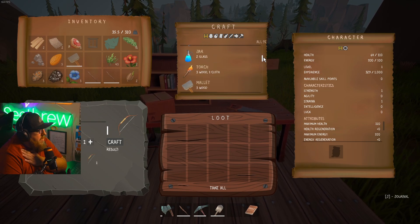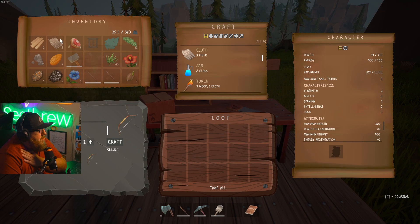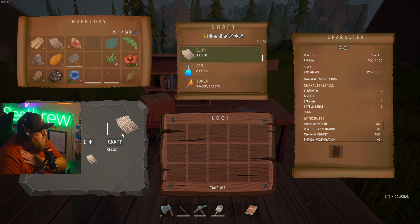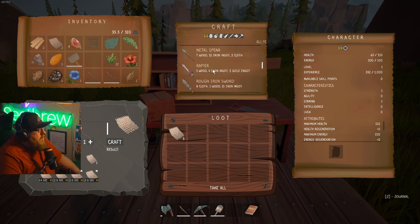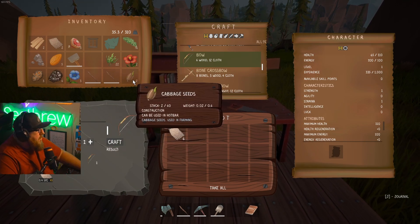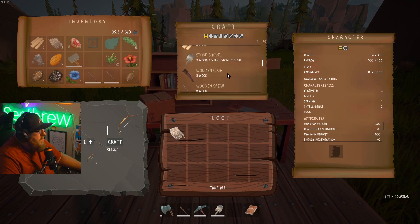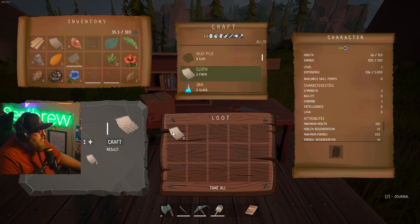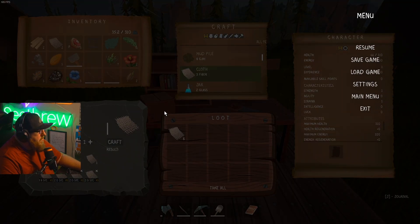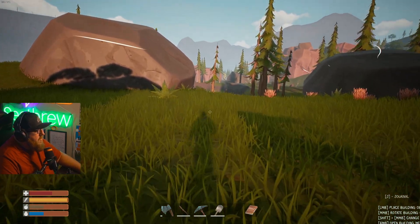One thing I will say is I feel like the crafting menu should look exactly like the inventory menu. Only being able to see three things at a time really sucks. That do be sucking. Where's that bow at? Six wood, 12 cloth. I don't have six wood but I can go get it. 12 cloth — I've got seven, eight, nine, ten, eleven, twelve. Okay, so we can make the bow, I just need some more wood.